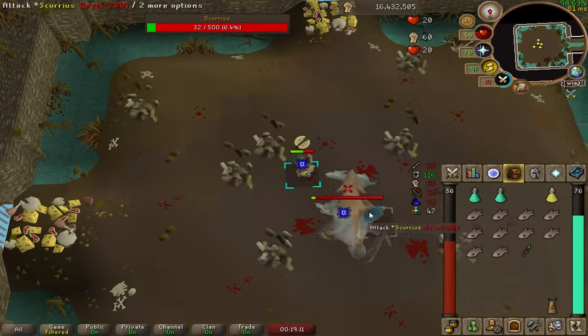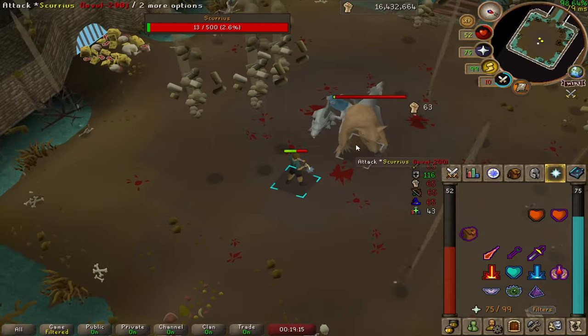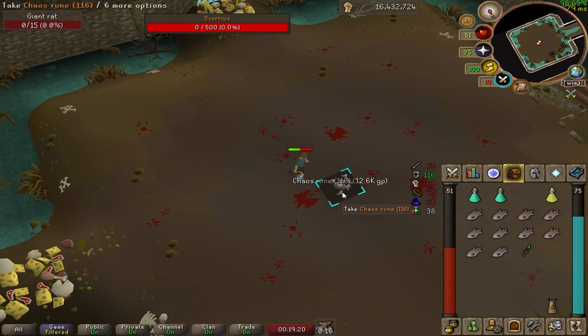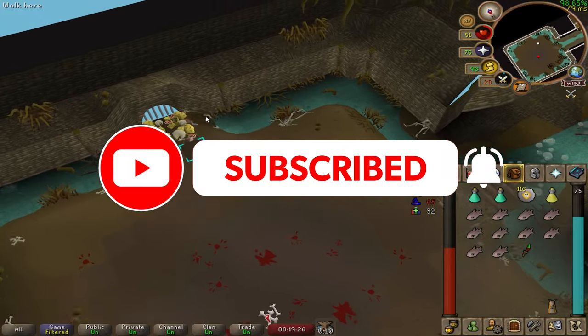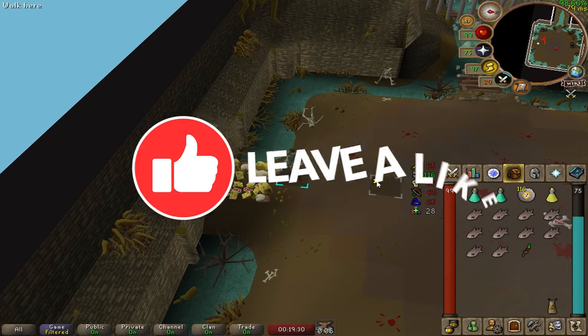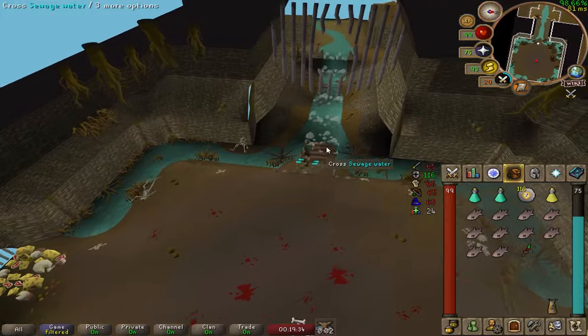And that's a full example kill of Scurrius in budget gear with very low stats. I hope you guys have learned something about this boss. You can see I can eat from the food pile over here once the fight is done to replenish my health every 10 minutes. And that's all there is to it — thank you guys so much for watching. Don't forget to like, comment, and subscribe as it really helps my channel grow. Thank you, and have a great day.